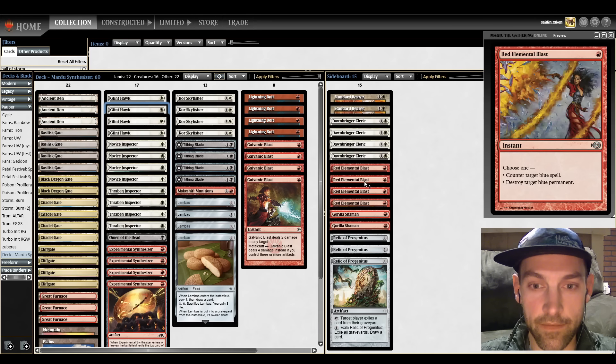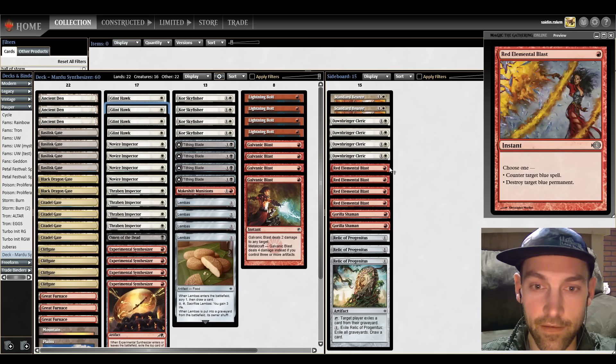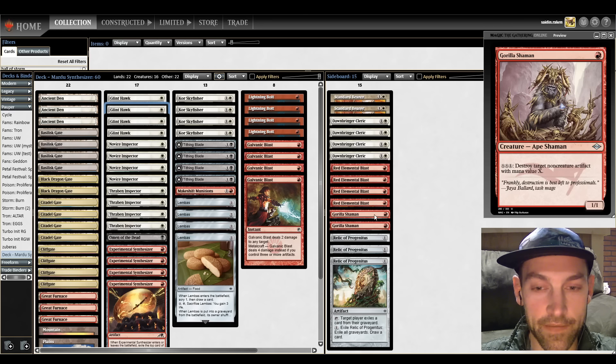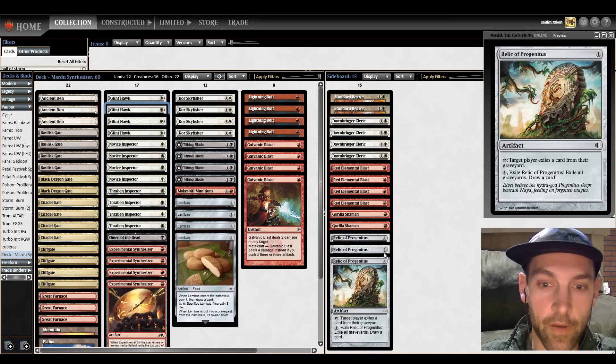In the sideboard we've got two Standard Bearer for Gates, Bogles, Elves, maybe even All the Glitters decks; Clerics for life gain; artifacts graveyard hate — it's a nice, well-rounded card. Red Blast is here because some decks might bring in Standard Bearer against you, which forces you to target the flag bearer. Pyroblast doesn't target so it can hit something non-blue, but Red Blast has to target a blue thing, so it gets around Standard Bearer. There's Gorilla Shamans to deal with affinity's mana base, and three Relic of Progenitus for graveyard combo decks like Terror.